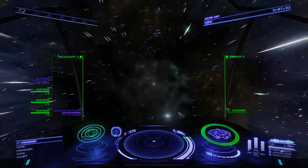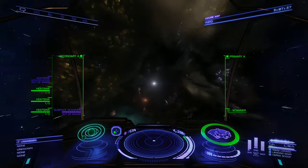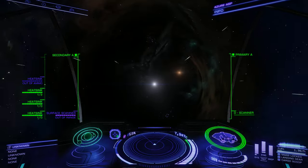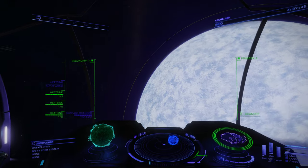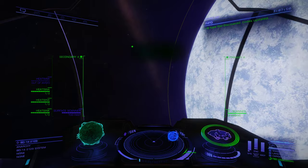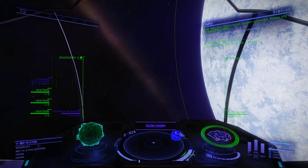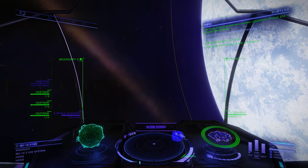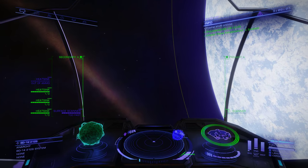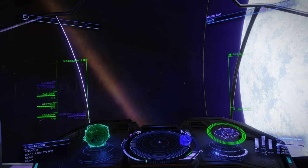Here we go. Big blue star. System scan complete. Oh, and I got that bloody even attempt star — which is the Wolf-Rayet type, I think. I think I can't land on that one.